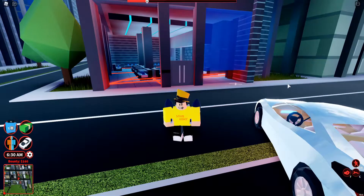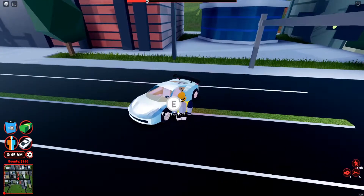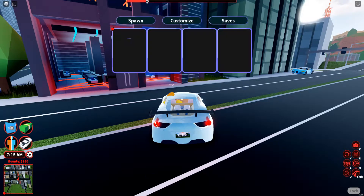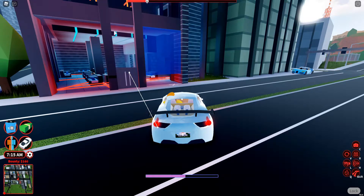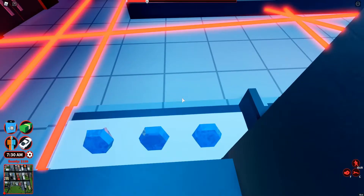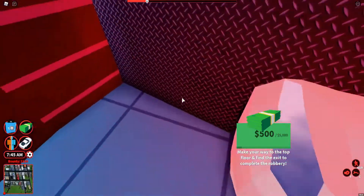So guys, the last glitch is a jewelry store glitch. I think a lot of you guys already know this glitch, but I'll go over it once more in this video. So what you want to do first is get a low suspension vehicle like a Lambo, a Chiron, or a Roadster — anything works for this, even a Cirrus works. Put your vehicle on low suspension so it has a higher chance of working. Then just drive your vehicle into the breaking glass spot right there, and go inside and casually start the jewelry store robbery like that, and just grab the amount of cash you need.